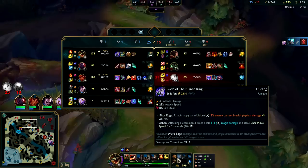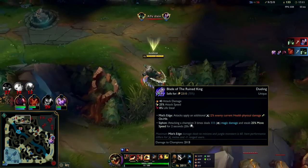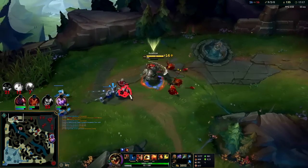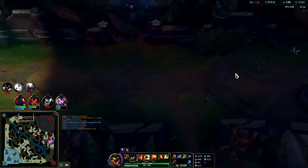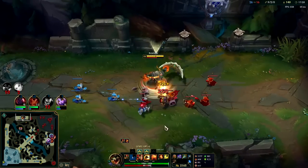Instantly you're doing 36% of their current health, plus the base damage on the Bork — 111 right now — plus applying your Press the Attack damage. It's so much all at once, and that's not even including the W base damage. Very nutty — 500 base damage right now on the W, holy crap.